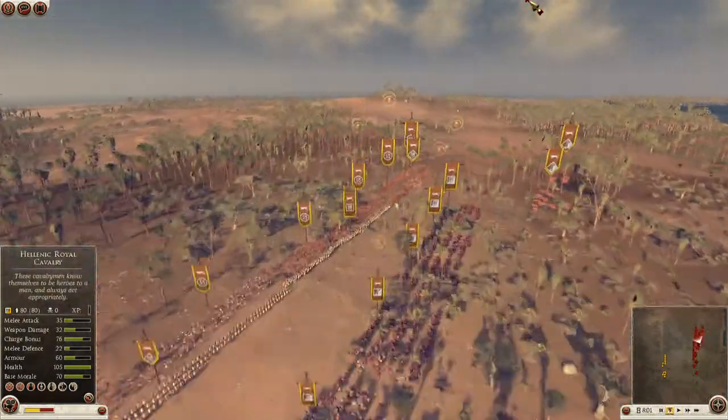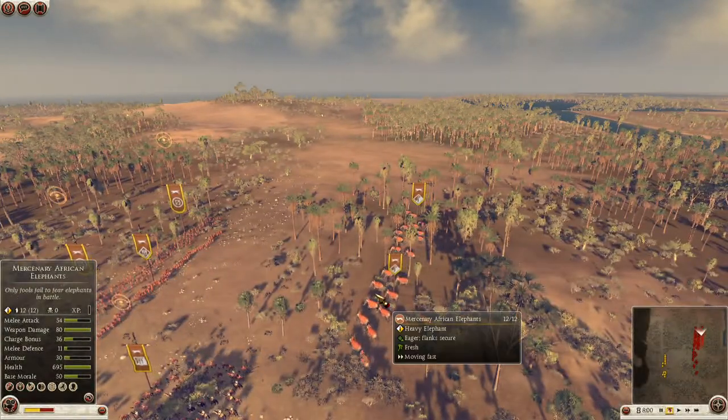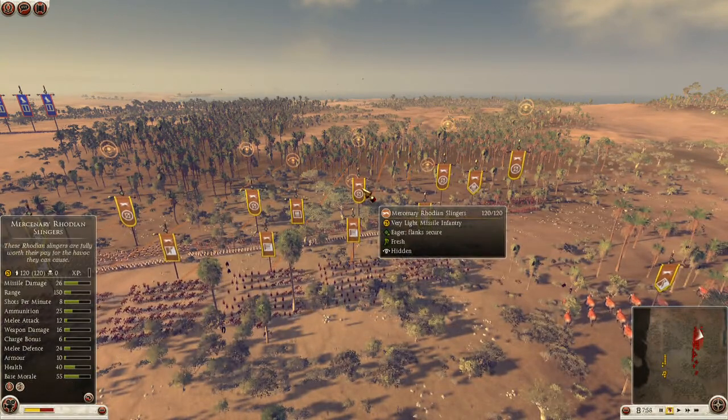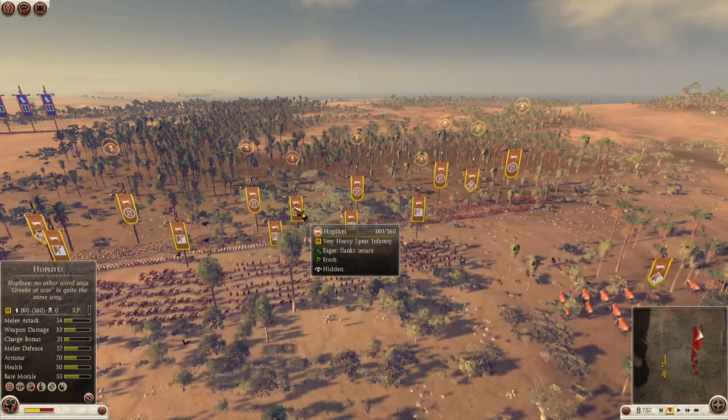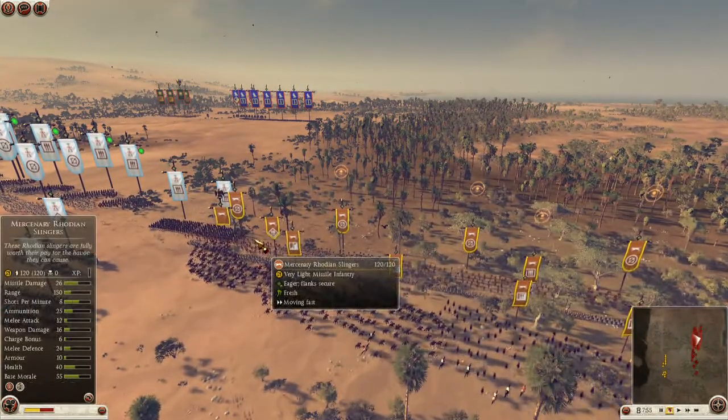This replay is a bit fast so I will slow it down a bit. Let's go over my army first. I have 2 African royal events, 1 militia hoplite, 1 hoplite, and 1 fear spears.